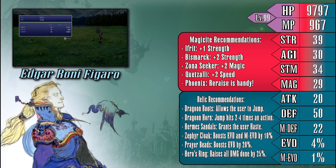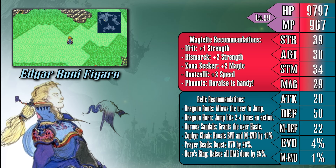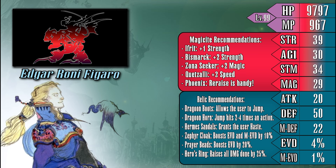The Dragoon Boots and Horn, when equipped, turn the user into a jump attacker, which Edgar can very easily specialize in if you feel like his damage is lacking at any point. Edgar can also find uses out of relics like the Zephyr's Cloak, making him nigh untouchable and capable of playing as the team's anchor, salvaging fights that might have gone wrong. The last one I want to recommend is the Hermes Sandals — giving Edgar a decent speed boost in combat will really help him keep fights under control with his tools without needing to apply a speed buff beforehand.